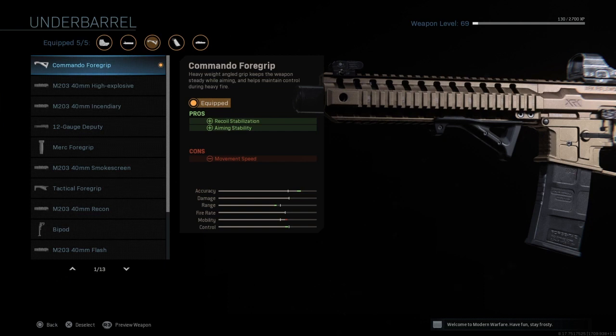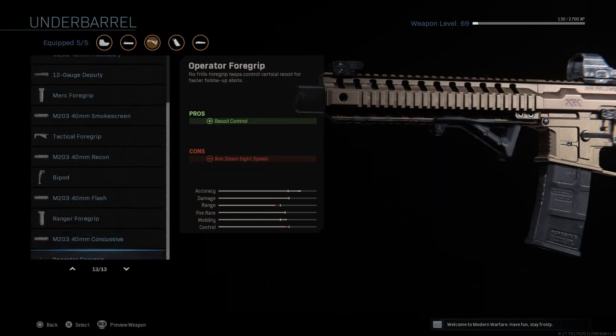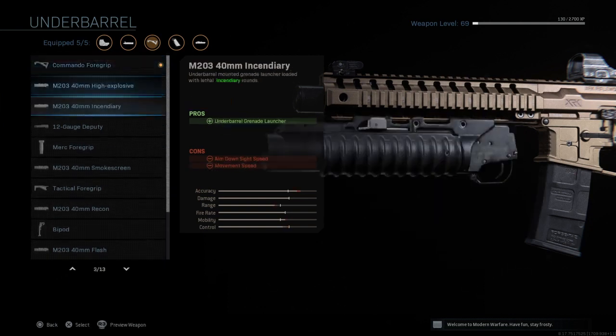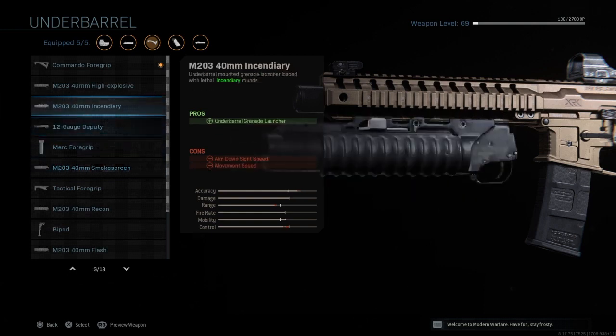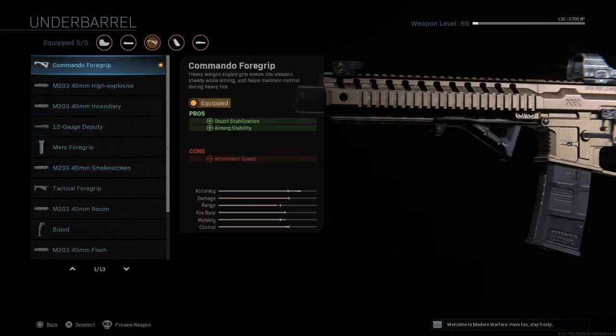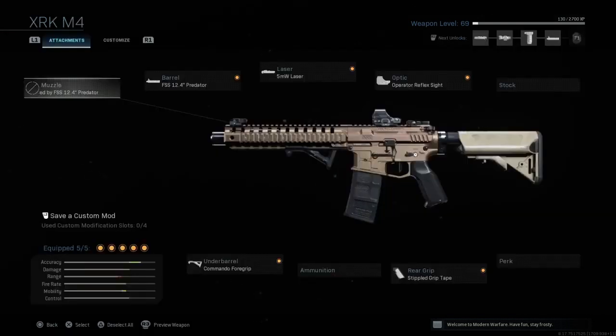For the underbarrel we will be going with the commando foregrip. Out of everything here, the underbarrel grenade launcher for a smoke screen is completely useless — the amount of people that use thermals in this game is absolutely ridiculous, which makes smoke screens pointless.